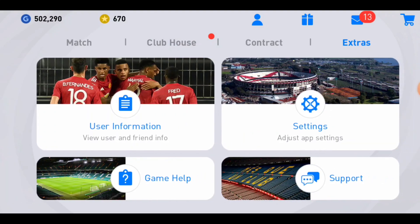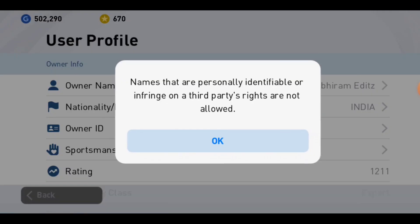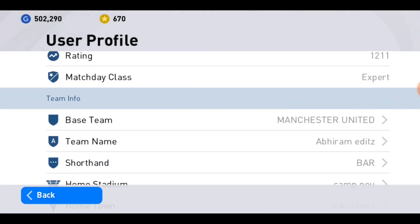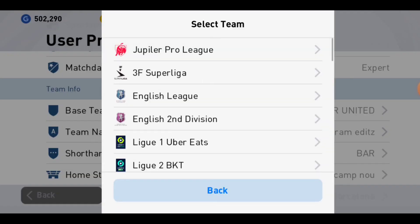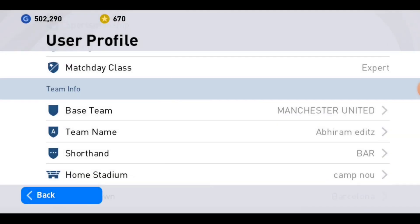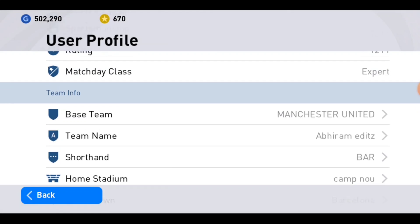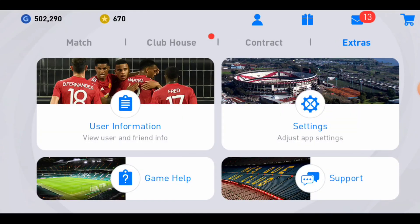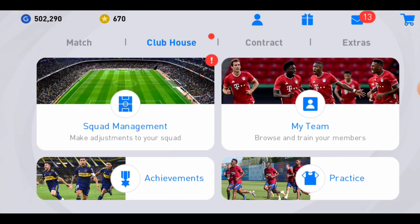I'm going to go to an extra site and go to a user profile. I'm going to show you the theme of any iconic pack. Now I'm going to show you the Manchester United pack, and then the Real Madrid pack. That's why I'm going to show you how to open the pack. I need 2k model, 3.5k — going to get away.